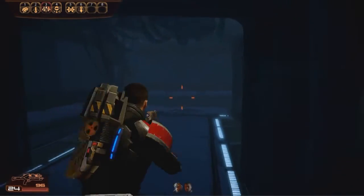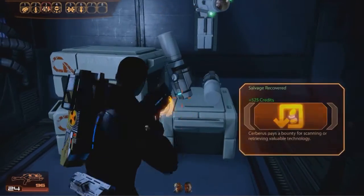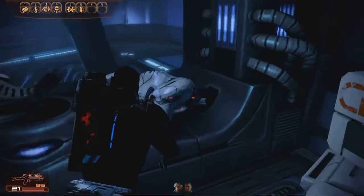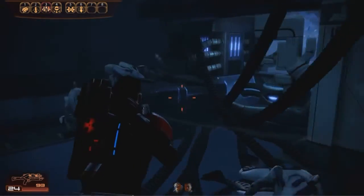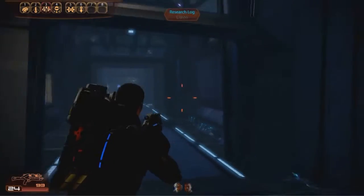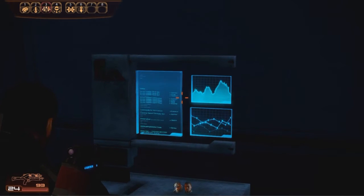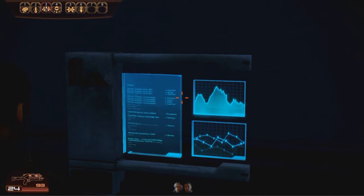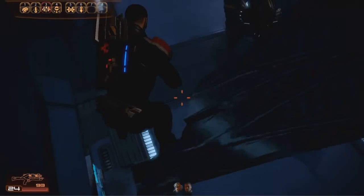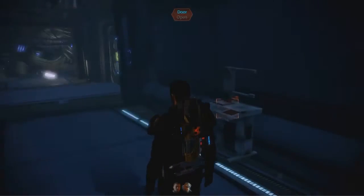I had this weird little error that occurred. Mass Effect 2, like Mass Effect before it, has a share of bugs. Look at this — why the hell is Shepard floating around in the air? How did we get down? The answer is, you don't. You're stuck. So I had to reload the game.